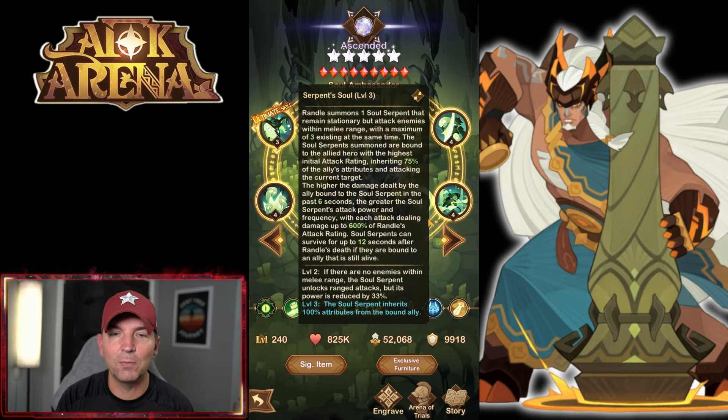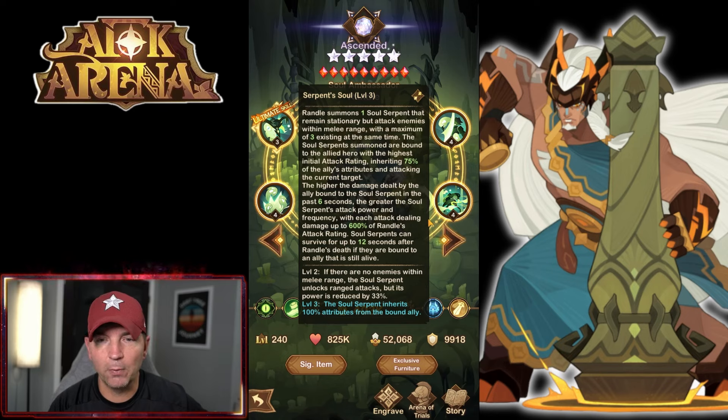Let's run through these skills. He summons a soul serpent that remains stationary but attacks enemies within melee range - that's going to be very interesting depending on where it sits, with a maximum of three existing at the same time. The soul serpent is going to be stuck in the ground, which reminds me of Tarnos. Soul serpent summons are bound to the allied hero with the highest initial attack rating, inheriting 75% of that ally's attributes and attacking the current target.